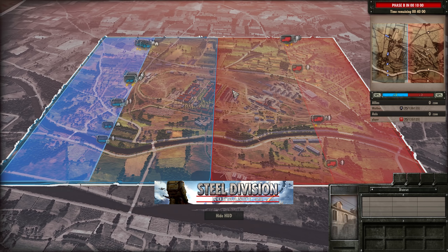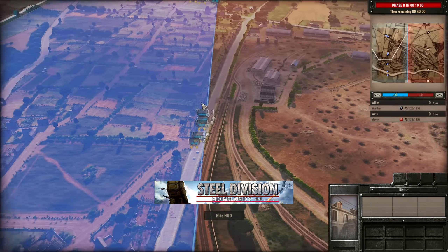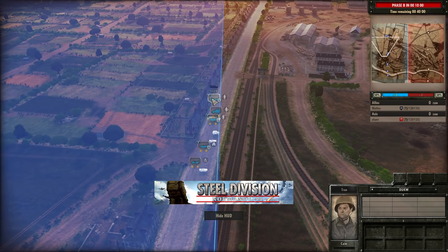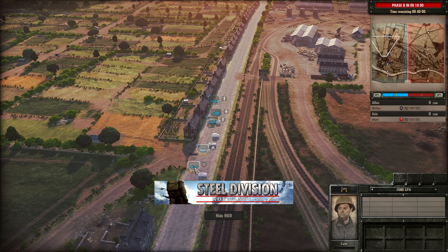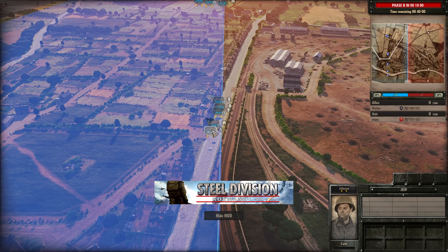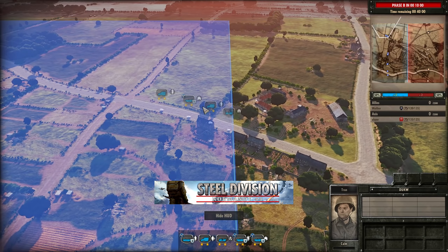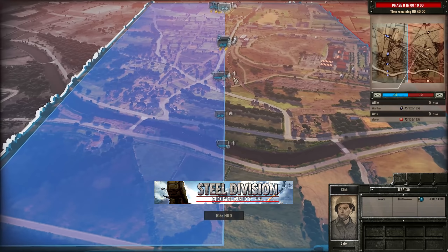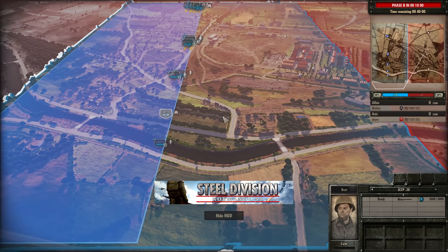Let's have a quick look at these deployments. For the 2nd Infantry going into the factory, it's going to be some rifles, some Ranger supports, the Ranger leader, Ranger Marauders, and a Ranger Mortar. For the top side, two units of Ranger supports, a Ranger Marauder, and a Jeep 30 cal with recon. On the bottom side, a few units of rifles and a Jeep 30 cal with recon.